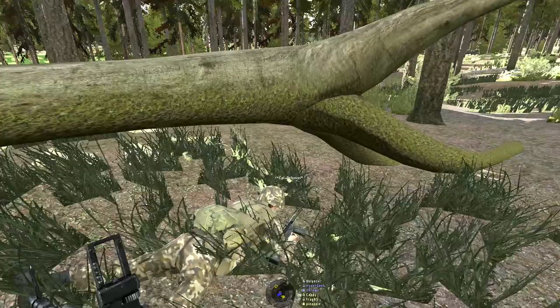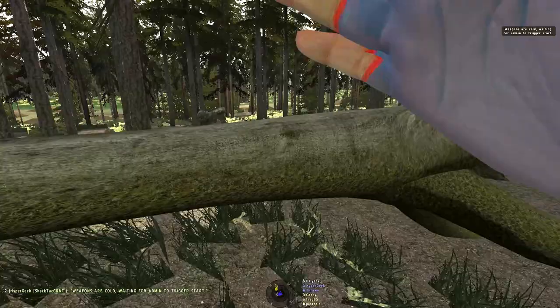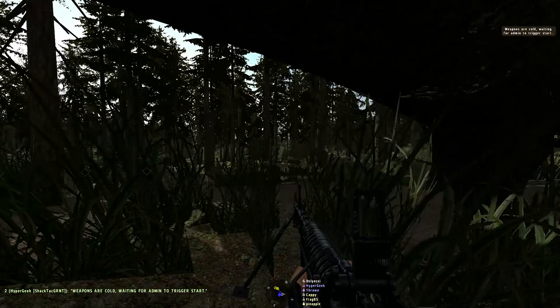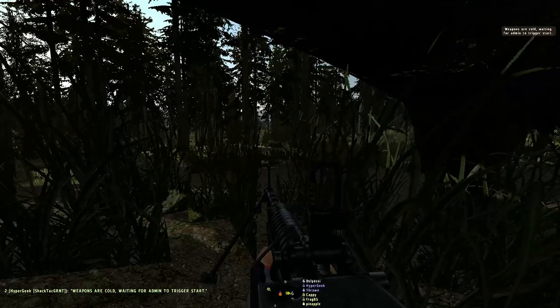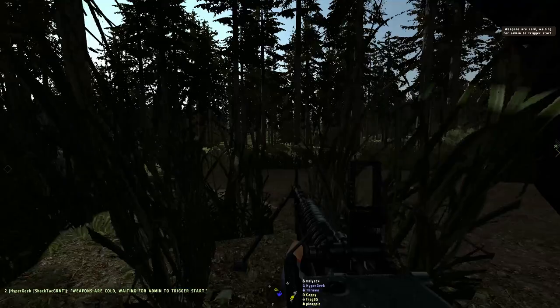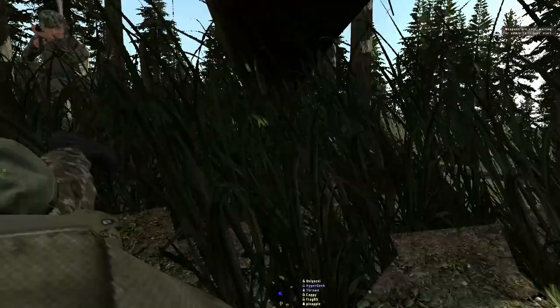Your direction of fire is 3-3-0. Roger. Yellow, with me. Let's see if I can find a slightly more covered position — not quite right next to you. This should give me good concealment and I've got a fairly good field of fire.